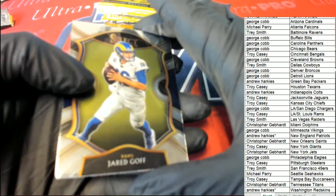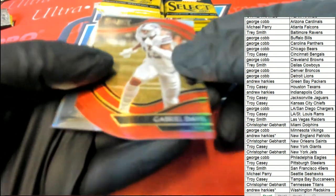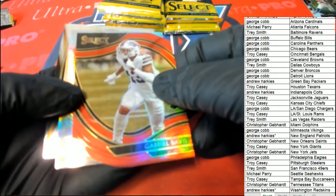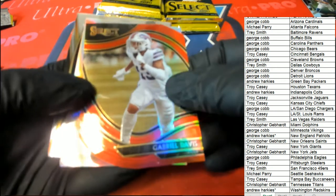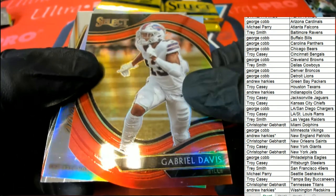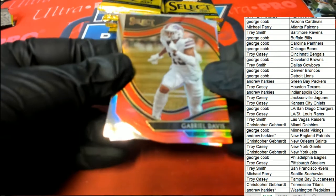Let's find a big hit out of here. There's a field level right away — a field level red. Gabriel Davis for the Buffalo Bills, Rookie. Very nice. Gabriel Davis.